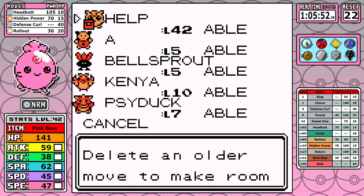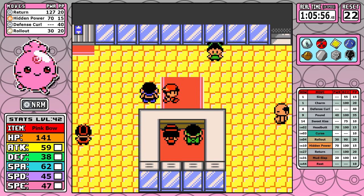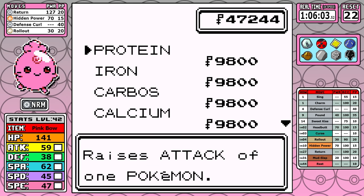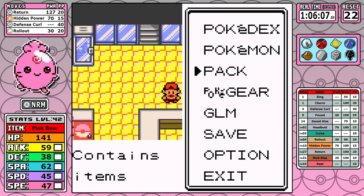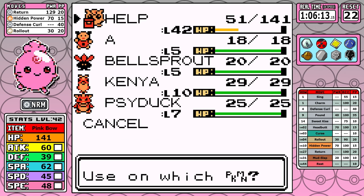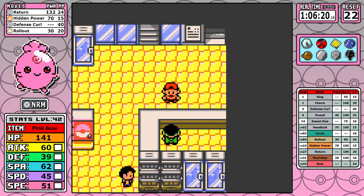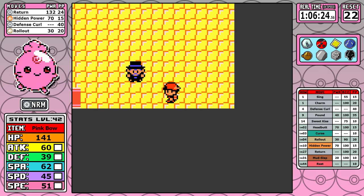It's better late than never — Return is going to be obviously our strongest move of the entire game. With our friendship where it is now and the STAB bonus, it's already at 127 effective power out of a maximum of 153, not even counting the Pink Bow, Whitney's badge, and similar bonuses. I'll also pick up a couple of vitamins here. It doesn't seem like much, but when you only have 15 base speed, any little help goes a long way — Igglybuff is going to have to be a very high level to outspeed some late-game Pokemon.